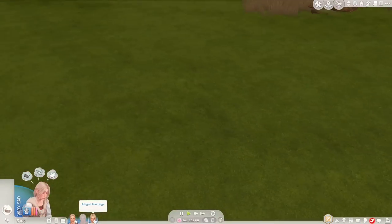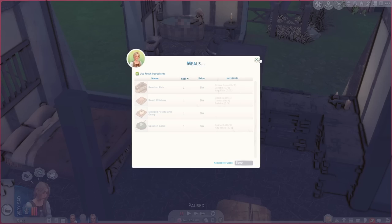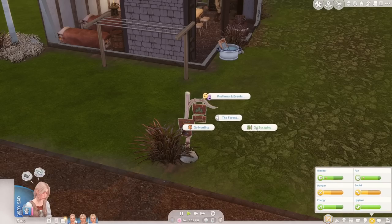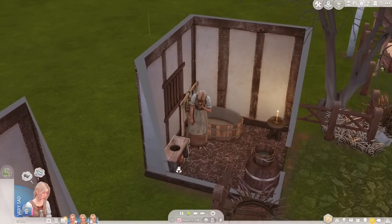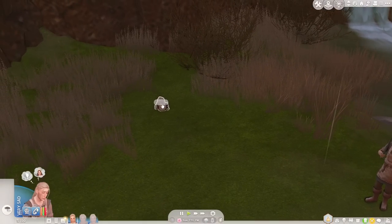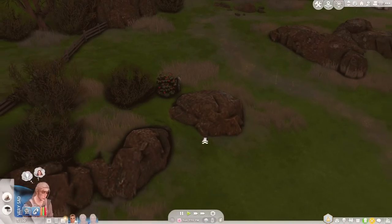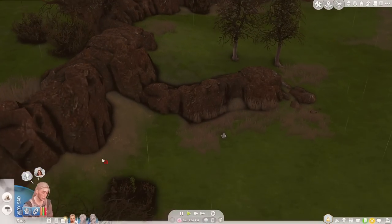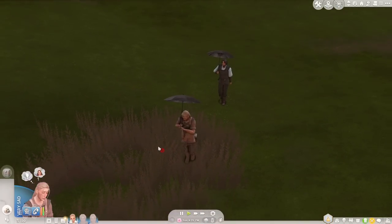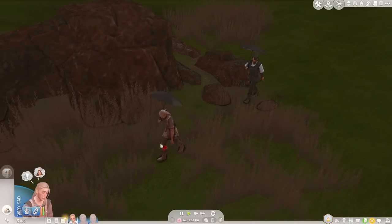Good, we've started the fishing skill — this might be a good way to start getting a little bit of money. We can make some roasted fish too. Abigail is done with her bath, so we'll also send her foraging. We really just need to get enough stuff to start ourselves out. Arthur isn't having a lot of luck fishing, so let's just do a little scavenging and see what's around the local area. There's also a woohoo bush, which is nice to know.